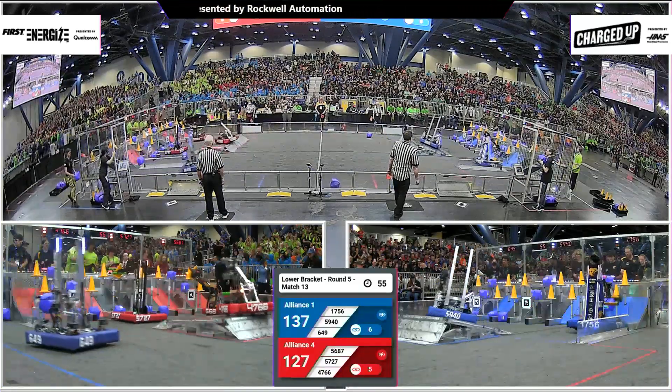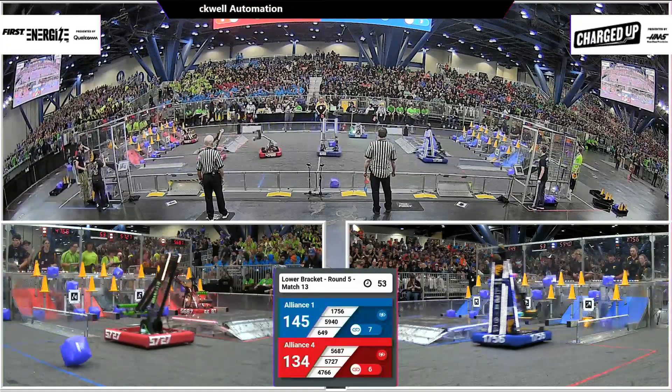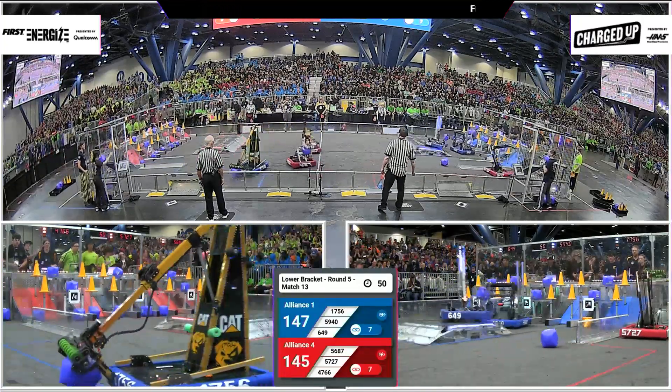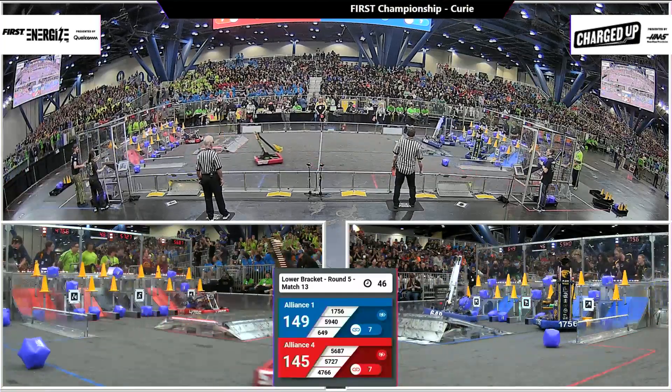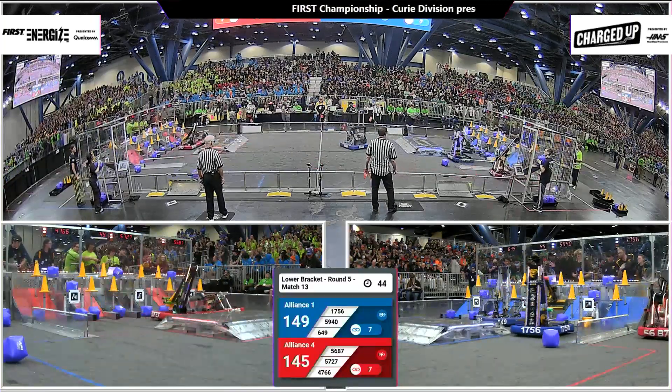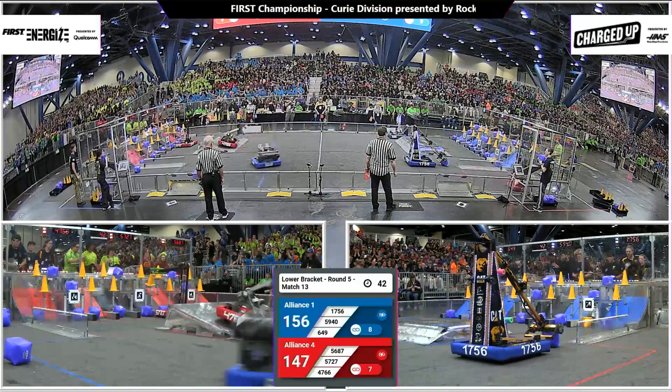Blue Alliance now scoring the middle row, completing all the links in the middle row. Three, four more game pieces remaining — three more game pieces remaining for the Blue Alliance to fill the grid. Red Alliance right behind them. Both sides with seven links on the board.